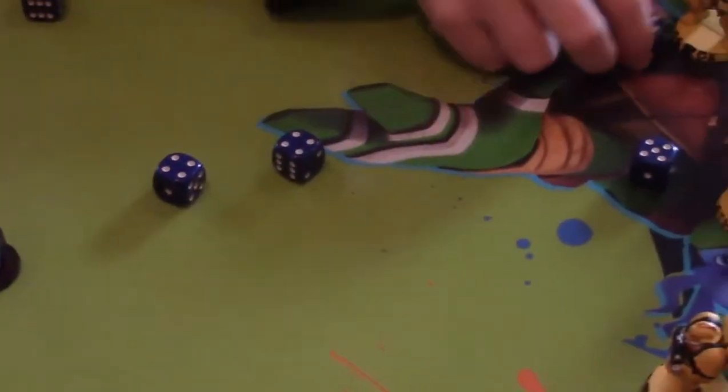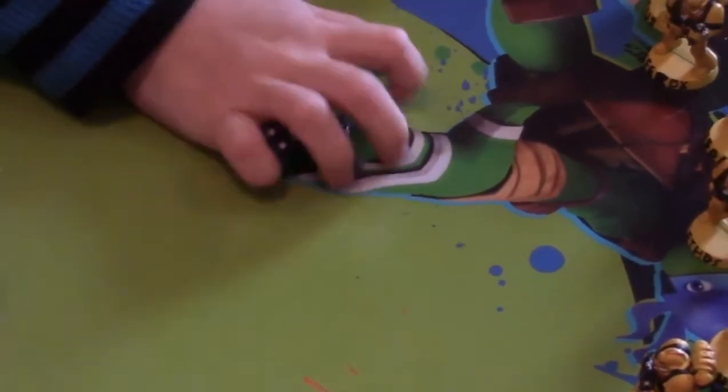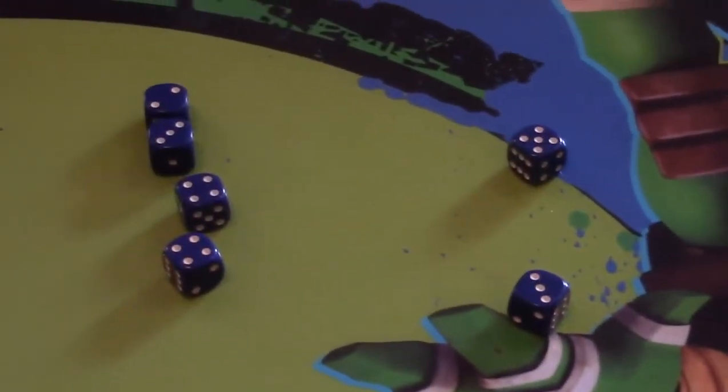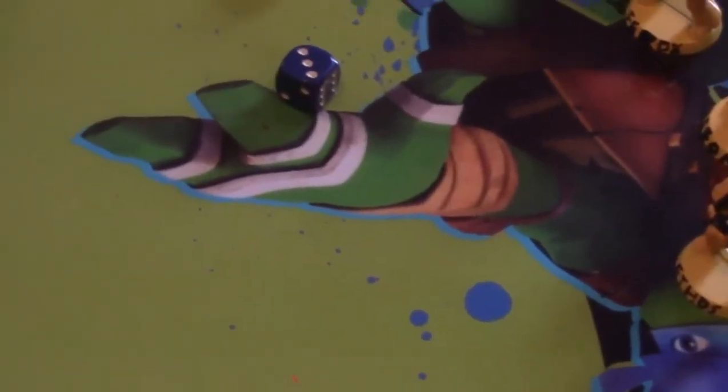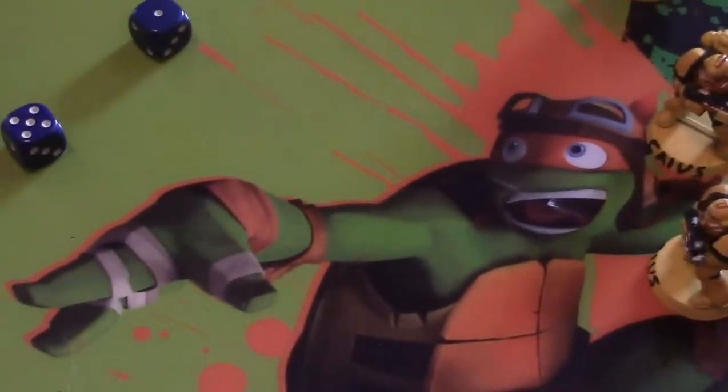We'll pick them up and roll all of them again to see how many wounds. 1, 2, 3, 4, 5, 6 — 6 wounds. We'll take these out. Now I'm going to roll to see how many armor saves I failed — 3-plus. Oh no! 1, 2, 3 ones. I failed 3.